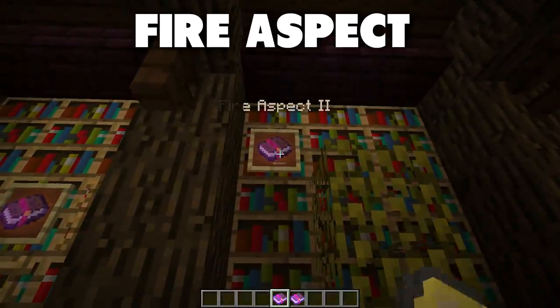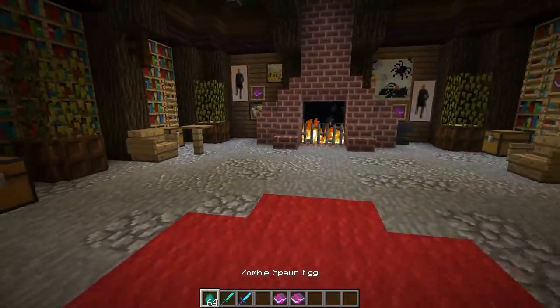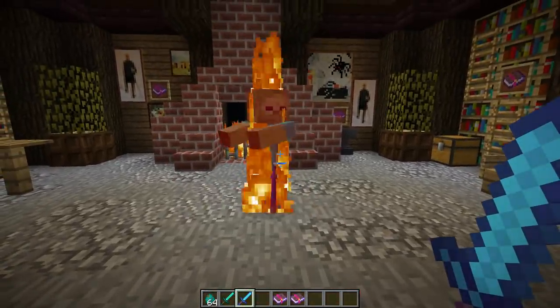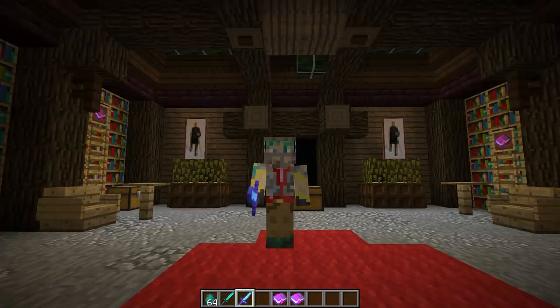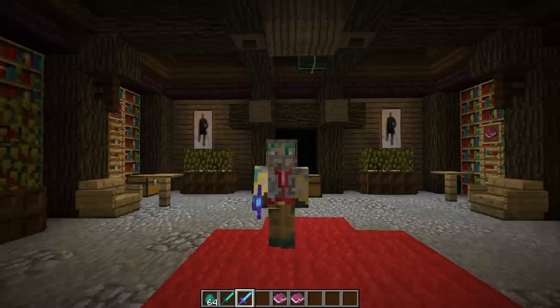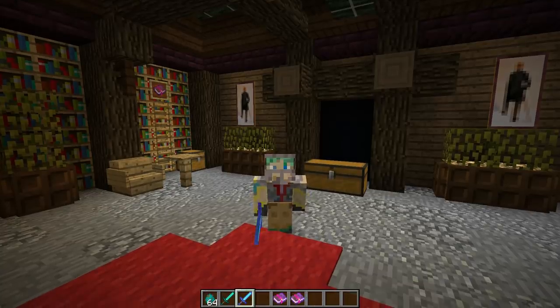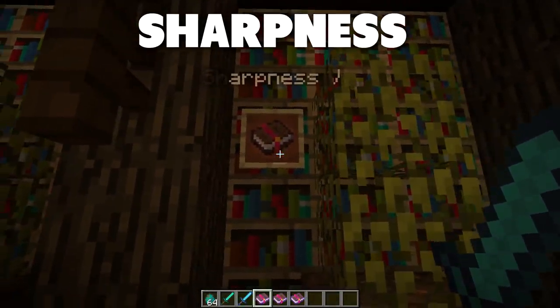Moving on to fire aspect — this is a cool enchantment I can show off. Fire aspect will light things on fire. Here's a normal hit on a zombie with no fire, but with fire aspect we light the zombie on fire. There are two tiers; fire aspect 2 deals more fire damage than the lower tier. A cool bonus is that when you kill cows, chickens, or anything that drops raw food, the food will be cooked, which saves a lot of coal.